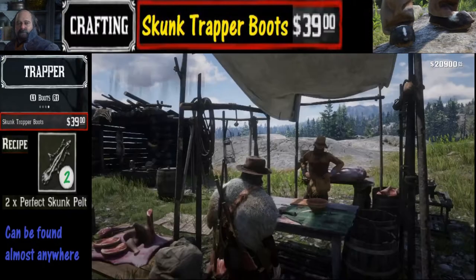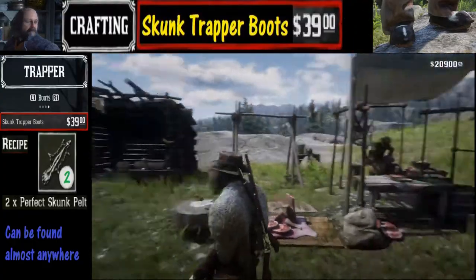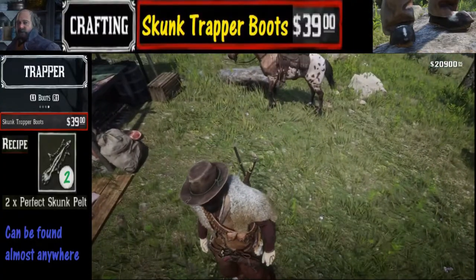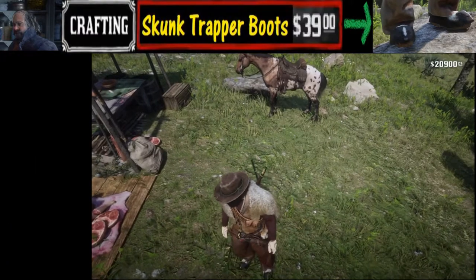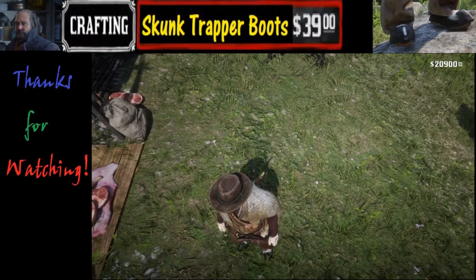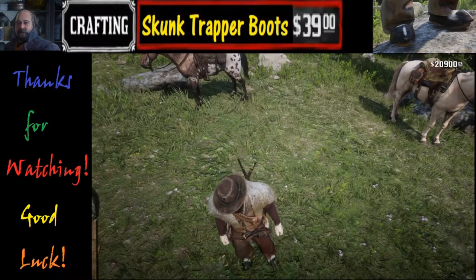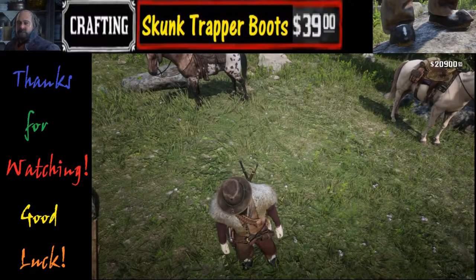The next thing we are going to do is back out using the circle button and take a view of the skunk trapper boots. You can see the skunk boots right there — there we go. That is going to wrap this up. I am signing out. Thank you for watching and good luck.